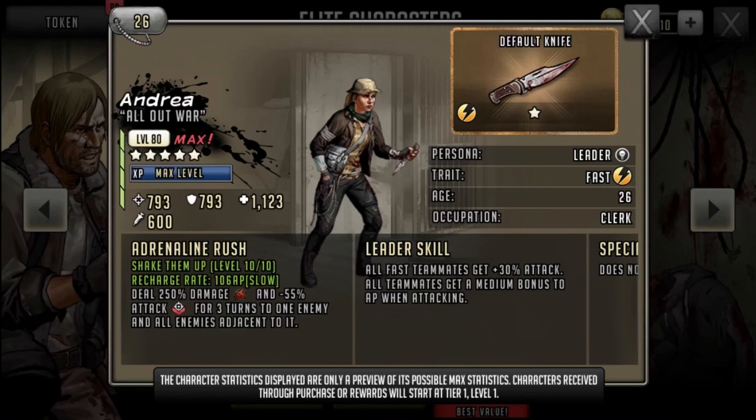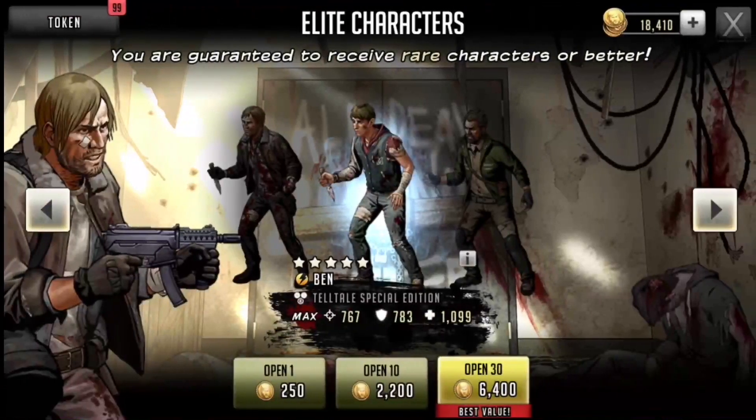Her leader skill is actually really good though: all fast teammates get 30% attack, and all teammates get a medium bonus to AP when attacking. So if you pull this Andrea and she ends up being the best leader skill you have, I would suggest only incorporating her for that leader skill. Her stats for a yellow character are really good: 793 attack, 793 defense, and 1123 HP. Her persona is Leader and her trait is Fast. If you don't have a Victor, Ben, or Davey with AP-boosting leader skills, she could be useful.